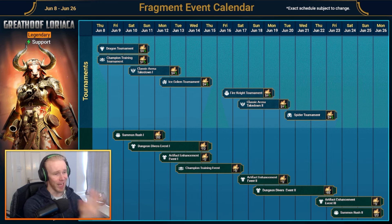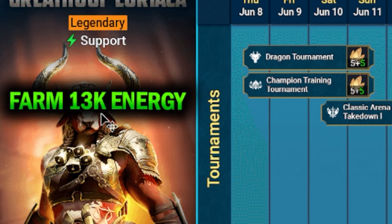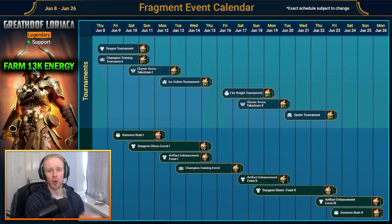First of all, energy. How much are you going to need over these two weeks? Maybe 20,000 to 25,000 — a hell of a lot of energy. There are ways to reduce the amount you're spending, and we'll get into that. Getting your hands on basic farmable energy every day is a minimum. I'm going to recommend that you farm the 13,000 energy that's somewhat easy to farm over the course of this 14-day event, and getting this 13k energy should not be too difficult as long as you are playing actively.